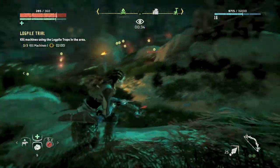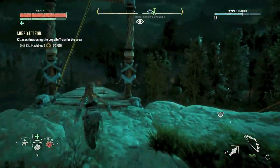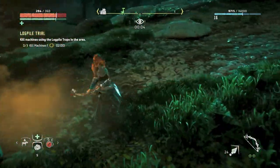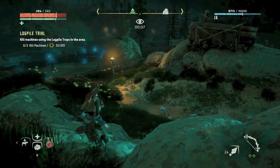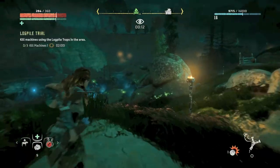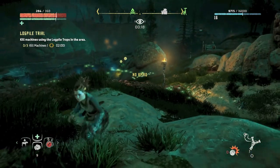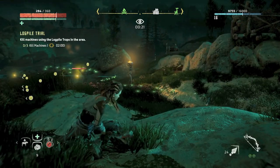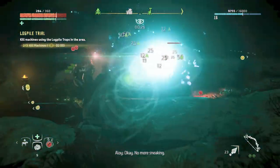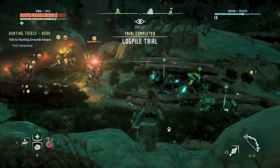I wanted the grazers to come up one lane but they went the opposite direction on my first attempt. So for this log pile trial I set up right off the rope, using the log pile right across the way. I set off an explosion to the right of them, hoping they'd come left and up the first lane — and here they come. Once you see the first grazer go by, shoot the log pile and let the logs do their job. We've killed three machines in 27 seconds.